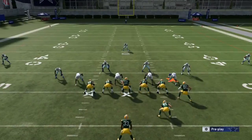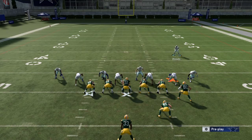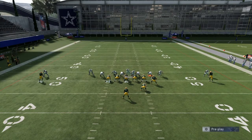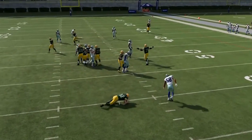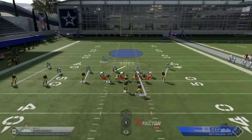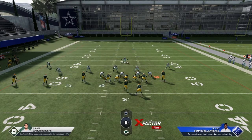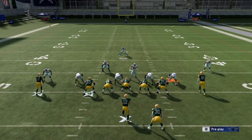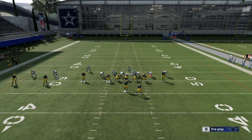I'm gonna do it fast for y'all so you can see how quick you can set it up — down, down, down, down. As you can see: instant pressure, instant pressure. Hey, this is for you Duncan D — Duncan D said my plays were trash. Y'all better go tell him something else, tell him he needs to hit that sub.